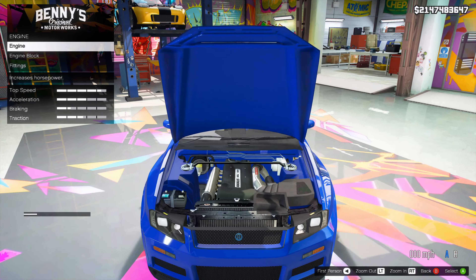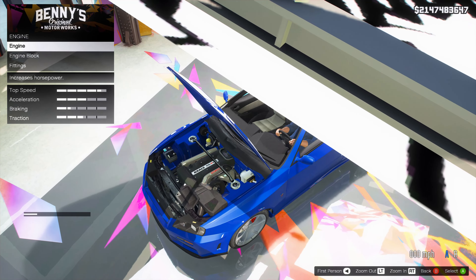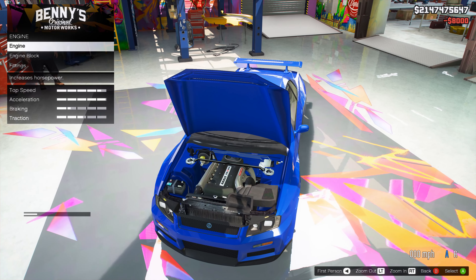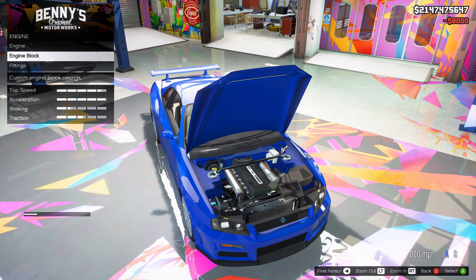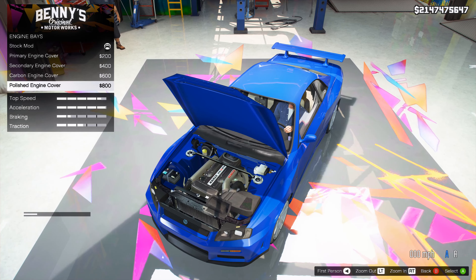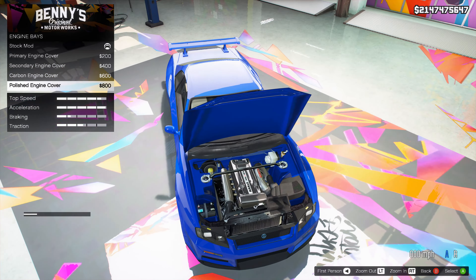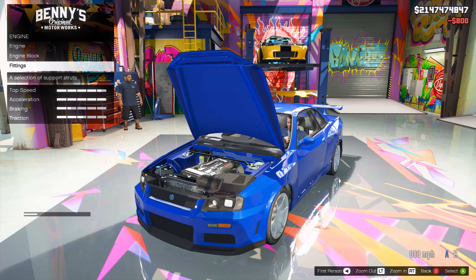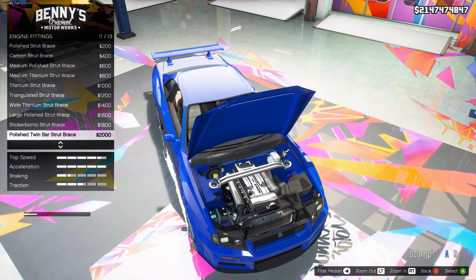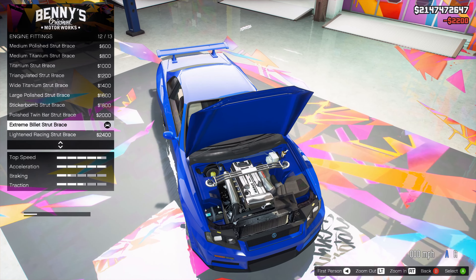That's weird — usually the engine goes first. There is our engine, beautifully detailed, and the thing is it's not overly detailed. I know that sounds weird, but sometimes the car is so intricate that it does not fit in the GTA universe because the game is showing its age — when it's overly detailed, it's like a real car in a cartoon world. I'm going to do a polished engine cover, the fittings, the different braces — no sticker bomb, thank you. We will do the extreme billet strut brace.